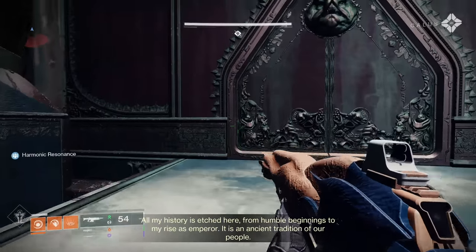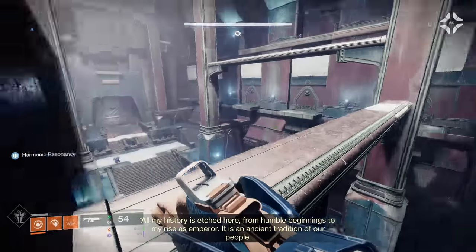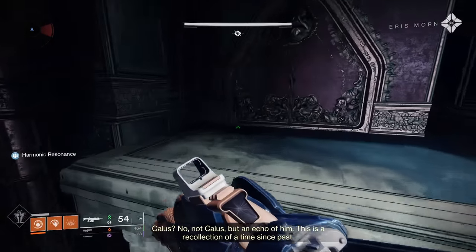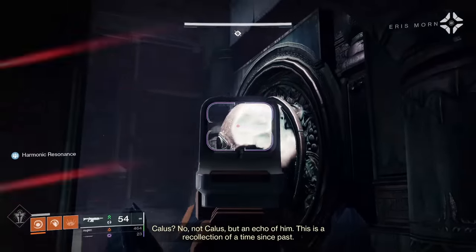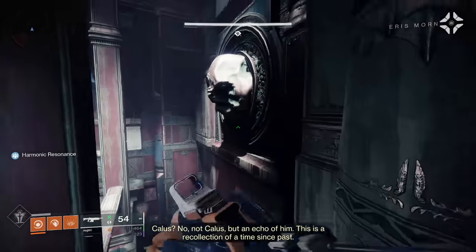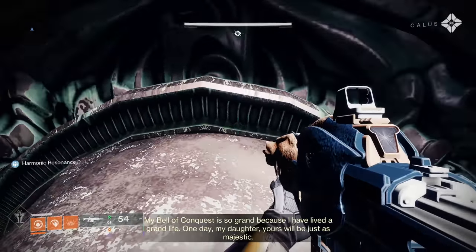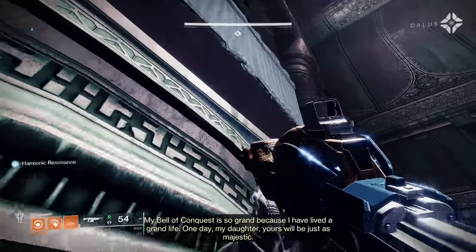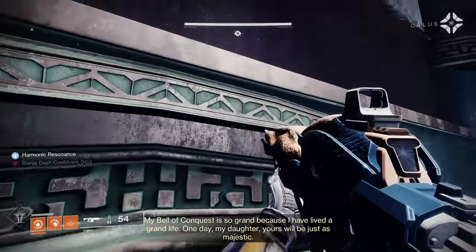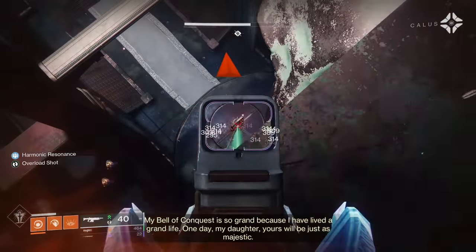So we'll go up like normal. You can replicate this on every class. But once we get to this corner here, this is where the second strat comes in, and we're aiming for the side of Callus' forehead right there. And we're going to use our Eager Edge to bounce our way up. So now once we're up here, we want to get on this ledge right above it, but don't mess the jump up.